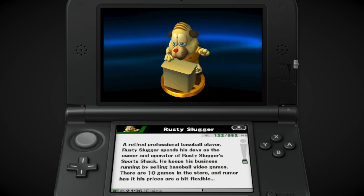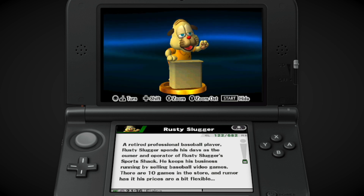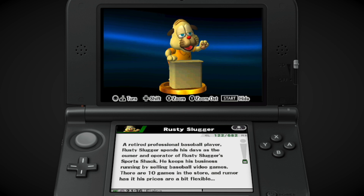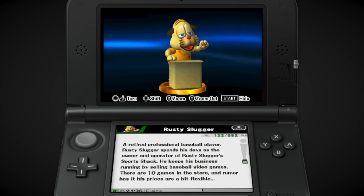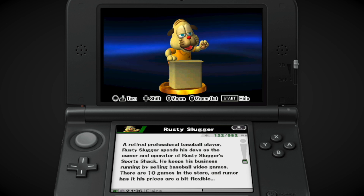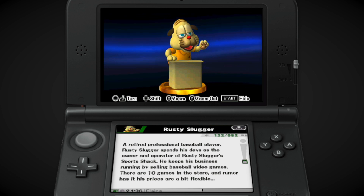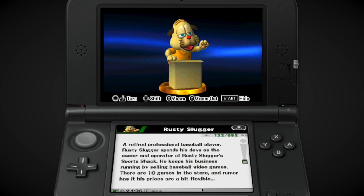Rusty's Real Deal Baseball on the 3DS is an interesting one. The entire gimmick is that it's free to start — but you still have to pay for the mini-games inside. Rusty is like a dealer; he deals you baseball mini-games. You can haggle with him and try to get as low a price as possible, and you pay real money. The games are actually kind of fun, little mini-games. It's a cute idea.